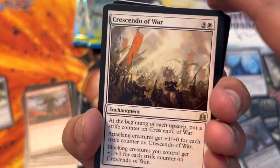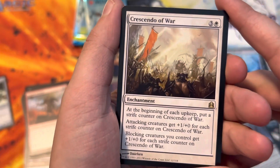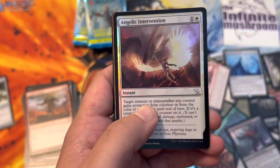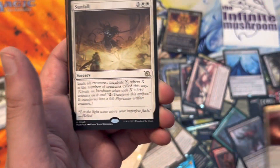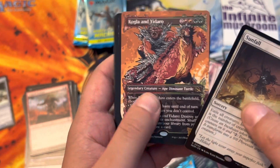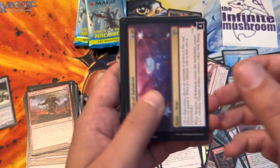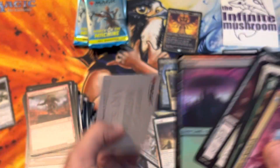Oh, another list hit - Crescendo of War. It's an enchantment. That is an interesting card - if you guys want to pass that around, I haven't seen that one before. Sunfall. Kolga and Yadaro. Taste of Karloff. Invasion of Kaladesh. Foil Forest. Art card.